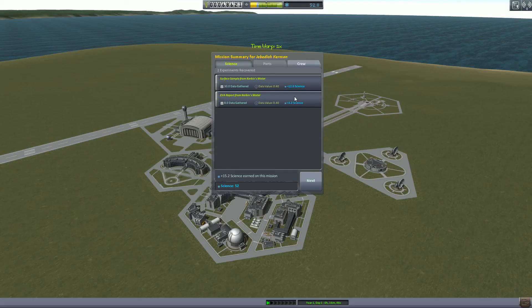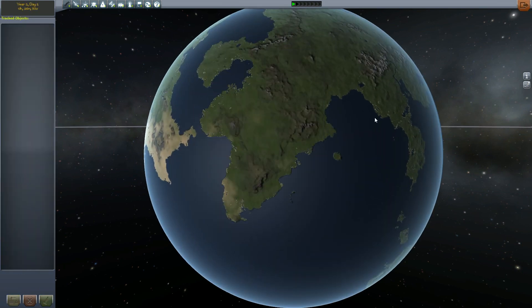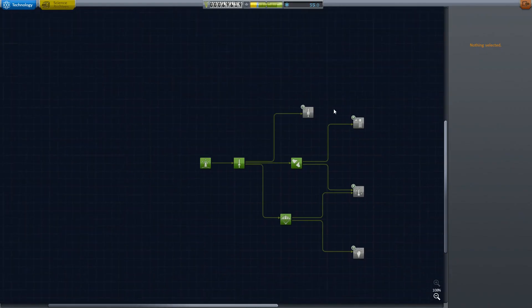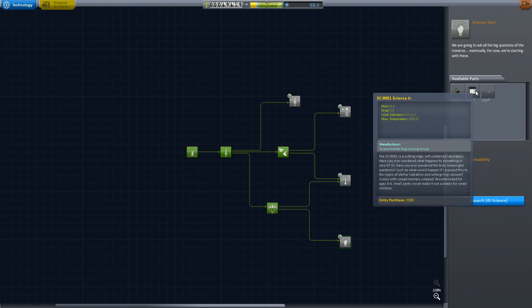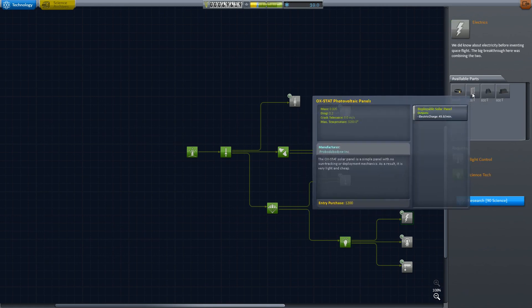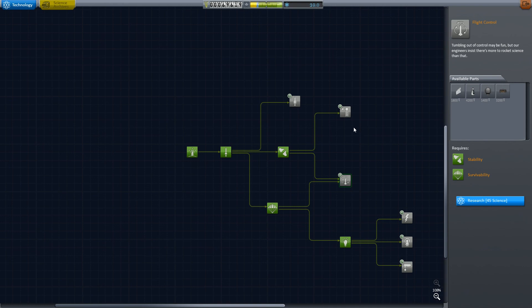As you can see, I should have slapped a couple of extra parachutes on that vessel, but it doesn't matter - got a tiny bit of science and a little bit of funds back. I'll do the mission before next time, I think, and I'll probably try and build a space plane and test out some designs. I'll be visiting biomes next time. I'm also going to put on the Science Junior and just show how that works. We'll also get the stabilizers, I think. See you next time, bye!